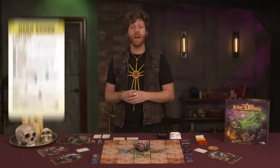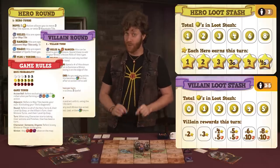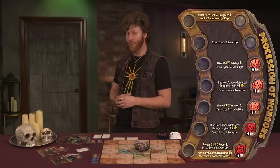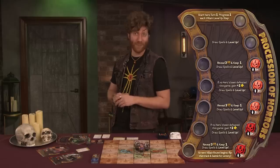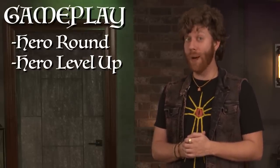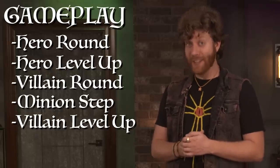Finally, grab the handy quick rules guide for each player, locate the loot stash cards according to the number of players in the game, and place the doom track for Mordak. The doom track will count the number of turns until the final battle begins. Gameplay occurs in rounds, and in this order: Hero round, Hero level up, Villain round, Minion step, Villain level up.